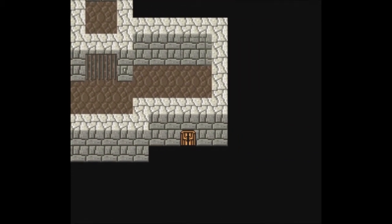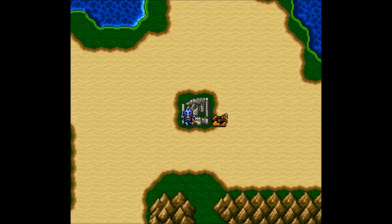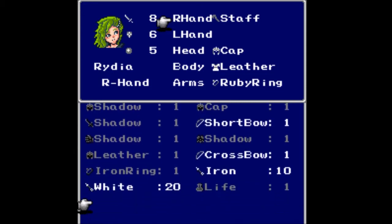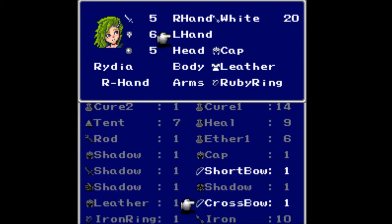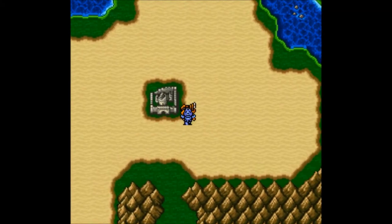A couple steps out and you're on the world map. How many arrows did it actually give me? 20 white arrows — yeah, we're going to go ahead and switch Rydia over to the crossbow. 21 attack, 16 — yeah it's definitely better with the crossbow, and we need to get on our hovercraft.